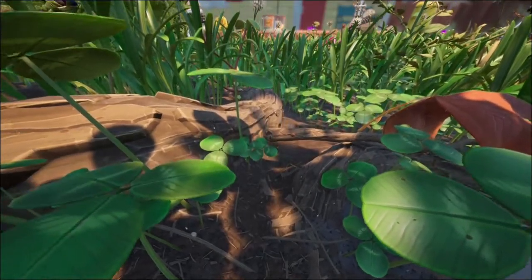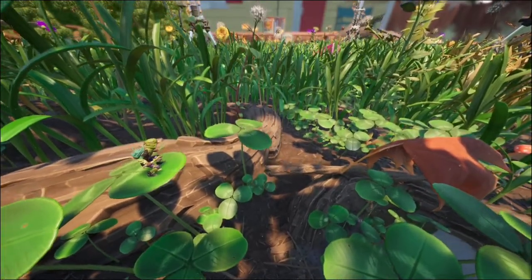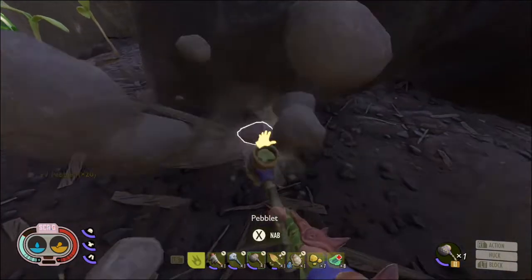Different resources are based on the terrain, such as green grass having more sprigs and clovers. There are also larger sources you can break apart for more yield, such as rocks for pebbles and clumps for sap.